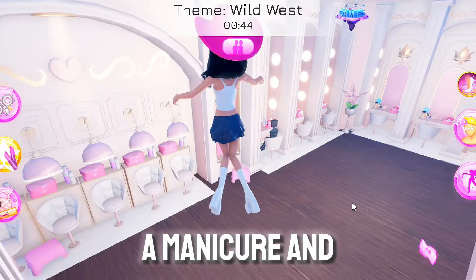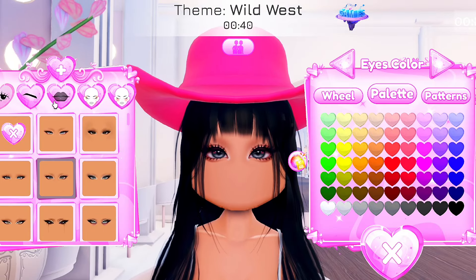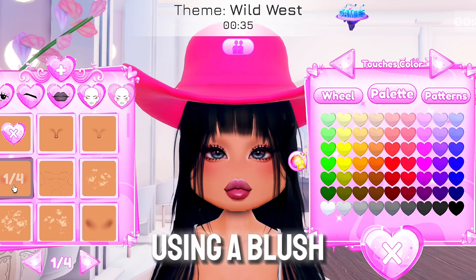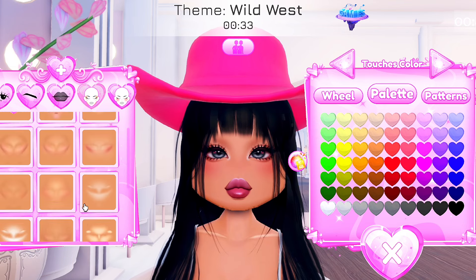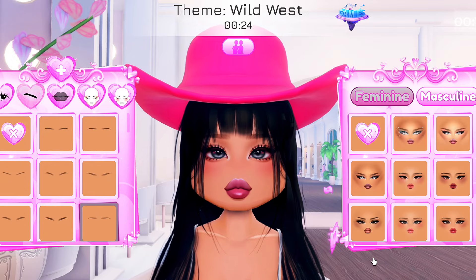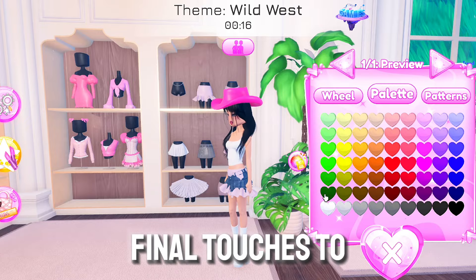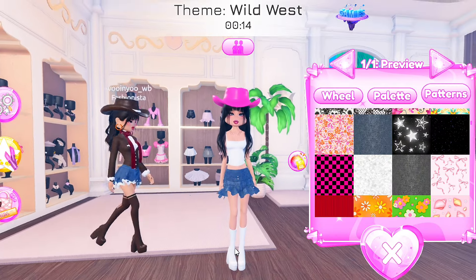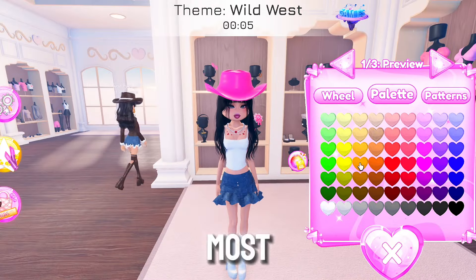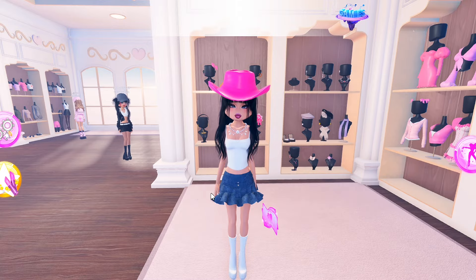Next, time for a manicure and makeup. I will be using a blush, and don't forget the eyebrows. Last but not least, let's add some final touches to Sakura's outfit. I think this pearl necklace fits this outfit the most.